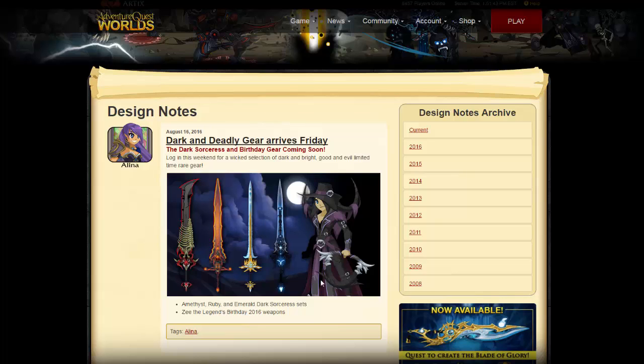We also have sets coming out with the shop. There's a sneak peek of a set right here on the right. We're getting three sets along with the blades: the Amethyst, the Ruby, and the Emerald Dark Sorceress sets. It looks pretty cool and I'm super excited and curious to see what they're going to look like. I'm very excited for this Friday's release — it's going to be super awesome to grab these blades.